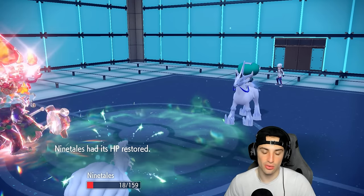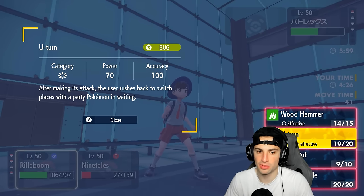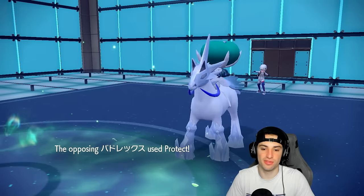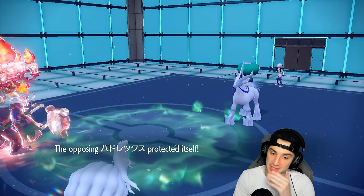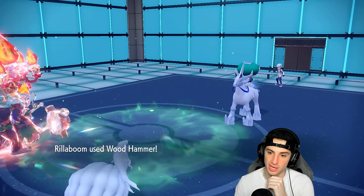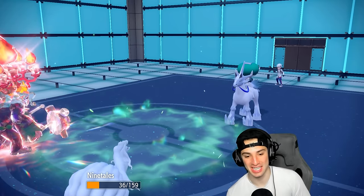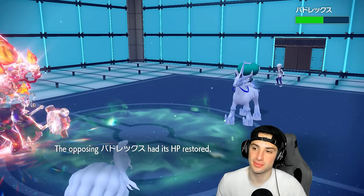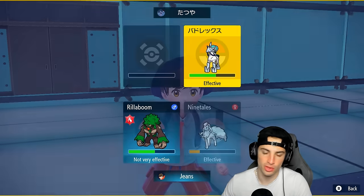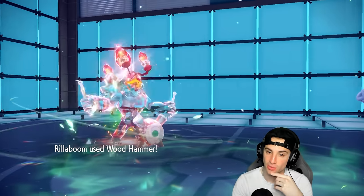Now I can go into Moonblast or another Wood Hammer. Wood Hammer does more damage with STAB plus terrain — we just don't pivot. We go Moonblast and Wood Hammer to finish off the battle. He Protects to get some HP back — trying his best. Terrain has a couple turns left, which is huge. Ninetales is slowly getting HP back, Rillaboom too. Calyrex also recovers a bit. Wood Hammer should be able to finish this one off — and yes! Let's go!